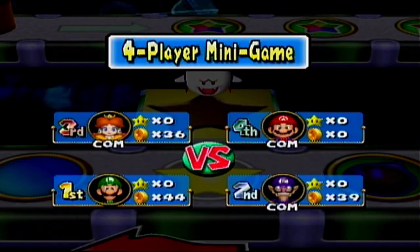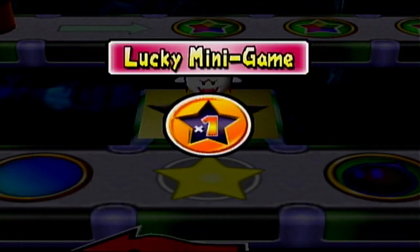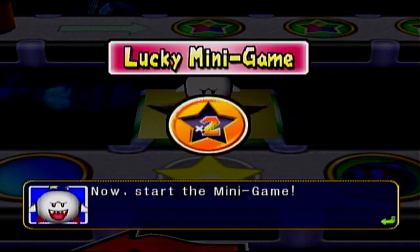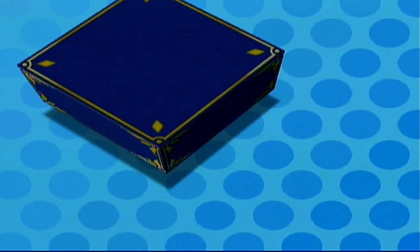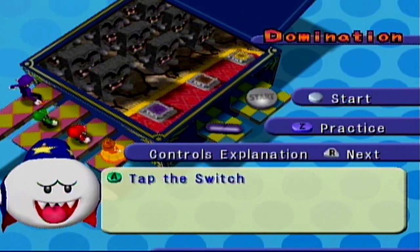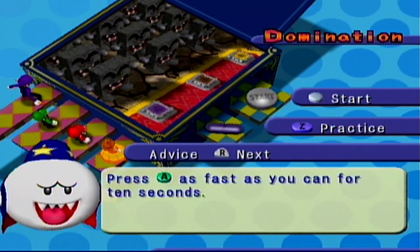It's a three person race to that star. Lucky minigame! It's time for me to decide the coin price — I'll just spin this wheel. You win double, triple, or just a normal amount of coins, but we can actually win double coins for this minigame. Minigame of choice is going to be Domination. Press the switch repeatedly to set up your Whomp dominoes. Just have to tap A repeatedly to hit the switch. Press A as fast as you can for 10 seconds — nice advice. That's not so much advice as it is what you need to do to win the minigame. Gotta be really quiet.